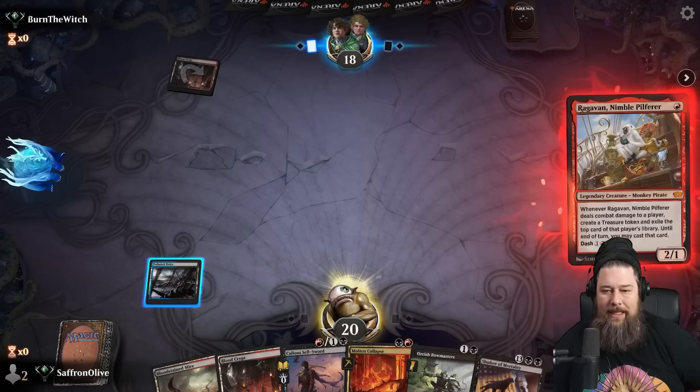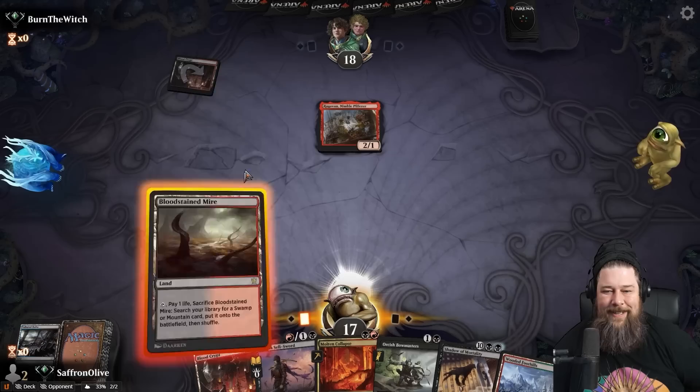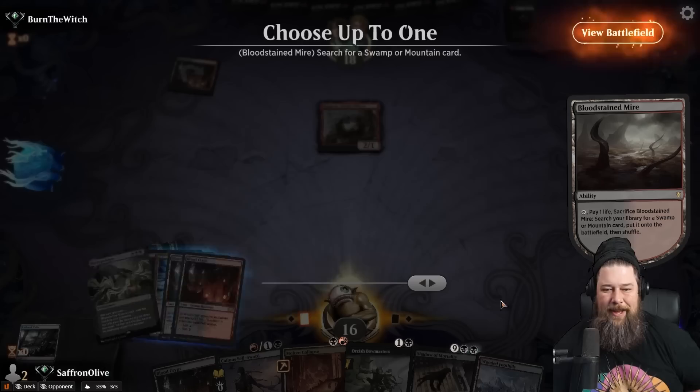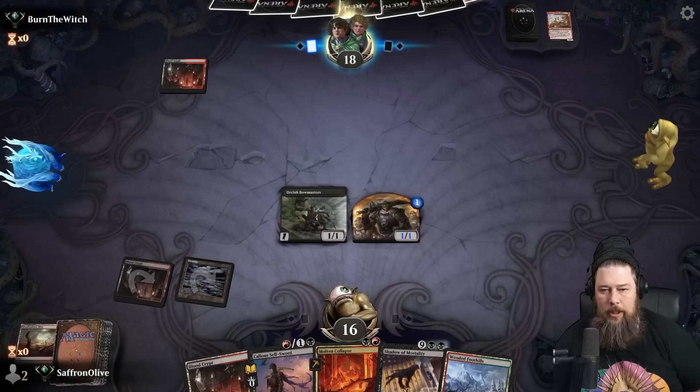You know what's the natural enemy of monkeys? Apparently Orcs. I think we shock ourselves here just to get our life total down for the Shadow. We'll get a Swamp — we have two more fetches in hand. Let's kill the monkey and ship the turn. It always feels good not to get snowballed by the stupid monkey.